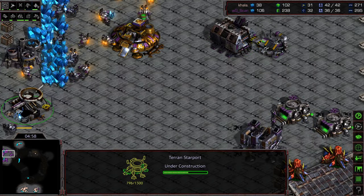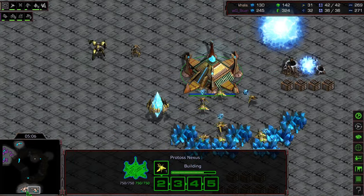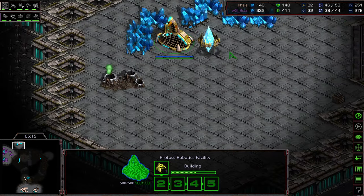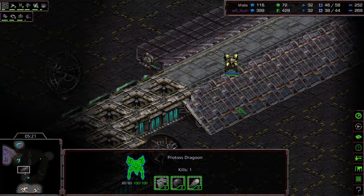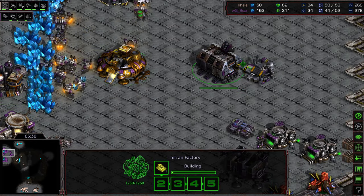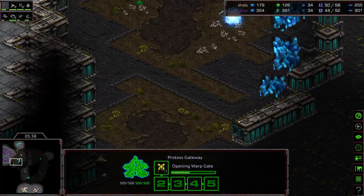Siege tank being produced, Terran Academy, and a starport — I like the starport play, covering both angles. He's going to have scans to provide detection for maybe a Dark Templar drop, but also I assume he'll produce a wraith to deal with any sort of shuttle. Probe nearby — looks like two Zealots and a Dragoon, so it might be a straight army drop. There's the first siege tank. He's initially building a starport, then canceling it to get that wraith out a little bit faster. Academy is here to get Comsat Station — one for detection, two to get an eye on what Kala is up to.